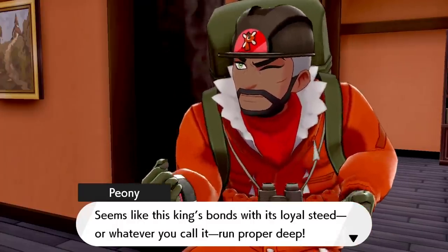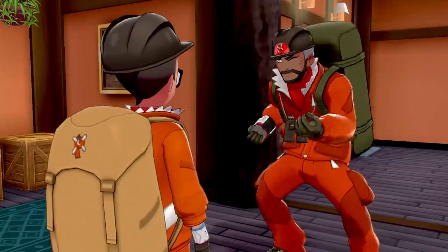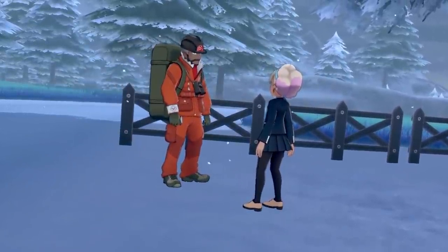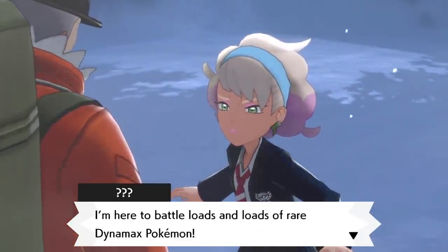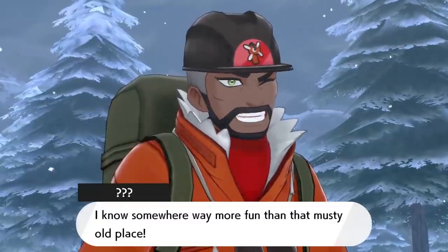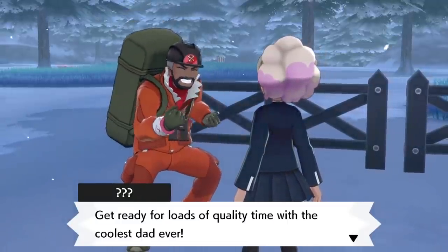Your other partner throughout the journey is Peony, a wacky, adventure-crazed former gym leader. Peony is an entertaining tour guide and bursting with personality, but the storyline and relationship between him and his daughter Peonyia feels underused. Instead of tying into the larger story or themes around Calyrex, the father-daughter pair basically just makes some jokes about how dads are annoying, which causes them to feel somewhat out of place in this legendary quest.